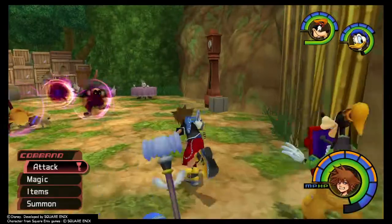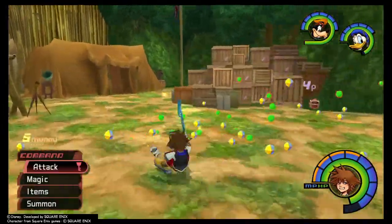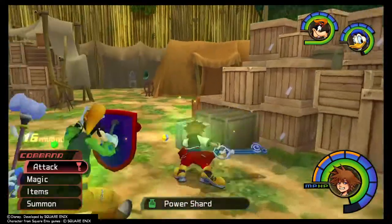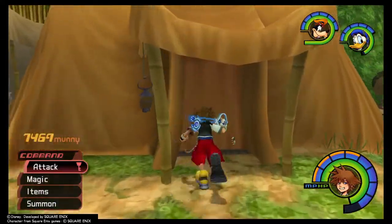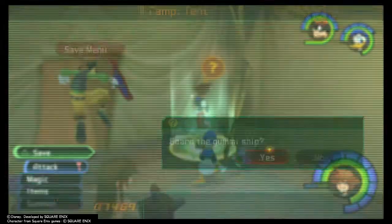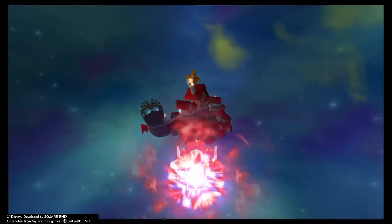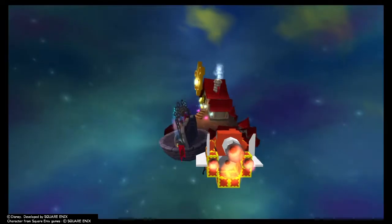You get a dark matter out of it, and I haven't done Hollow Bastion yet, so that means that's a third dark matter you can get so far, which lets you get one of the high-tier items before Hollow Bastion. I'm gonna get the Atlas Crown, I think it's called.